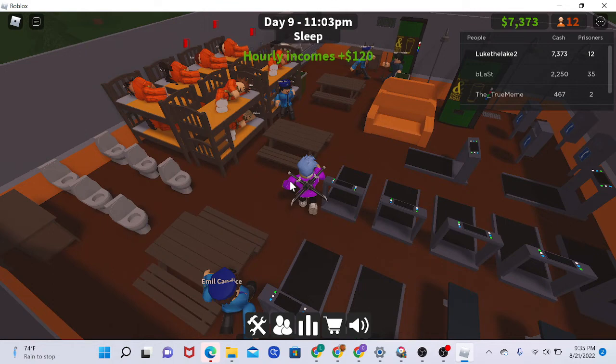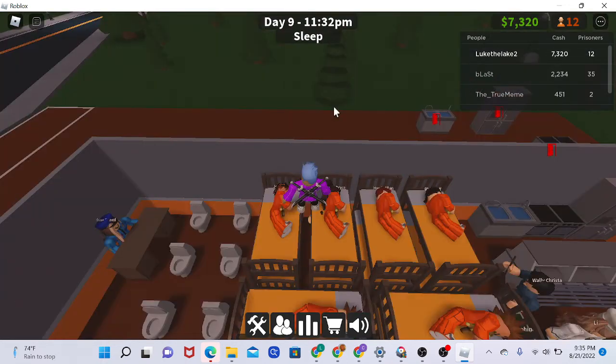When you get a lot of money, I recommend switching out your normal bed with a bunk bed, which costs $60. When you switch it out, I recommend placing three bunk beds in a row on the right side.